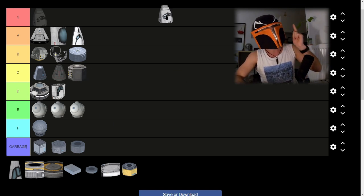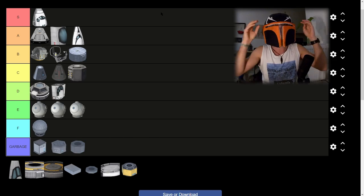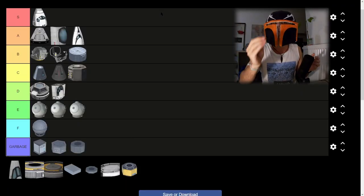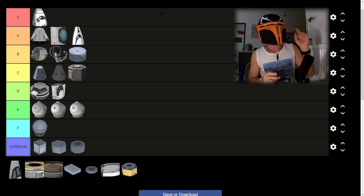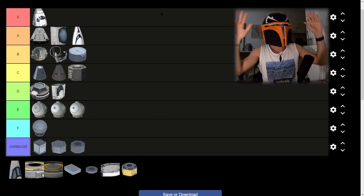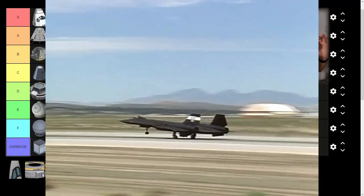Then we have our first S tier — the Mark 3 airplane module. It's really good because it's the biggest, carries the most Kerbals, and it's also the toughest. It has a really high damage resistance of, I believe, 50 meters per second, and a very high heat tolerance, I believe 2700 Kelvin. Overall, this one will open new horizons for you — you'll be able to build space shuttles and really big space planes. S tier, definitely.